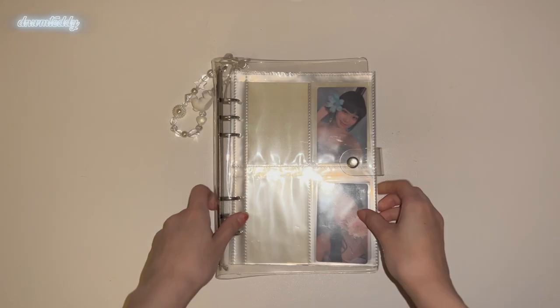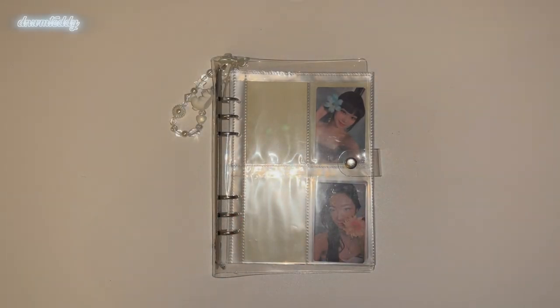I have so much to edit right now, so yeah it'll take me a while. But anyway, we're just gonna get into it. I'm gonna start with my A5 binders — I'll start with Le Sserafim first because my Le Sserafim collection is a lot smaller. Here's my A5 Le Sserafim binder. I collect former member Kim Garam and then I also collect Chaewon and Kazuha.